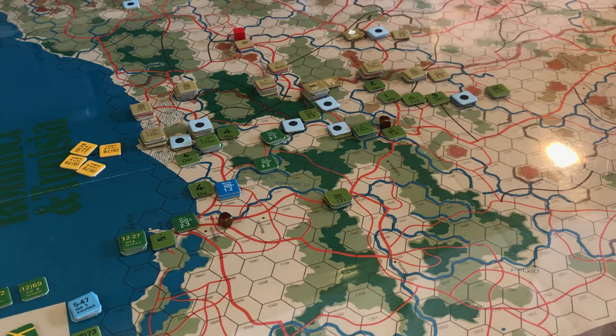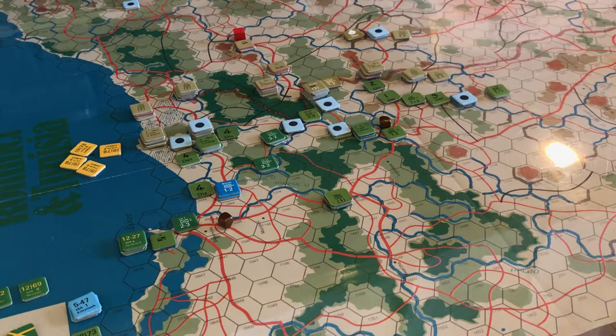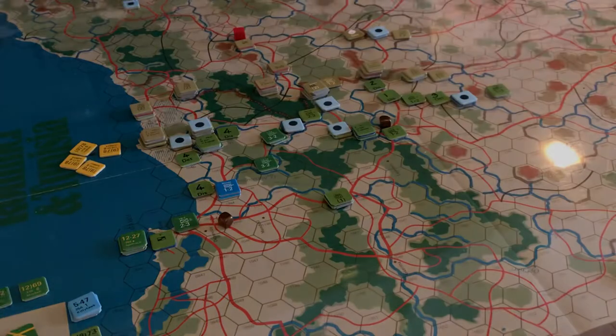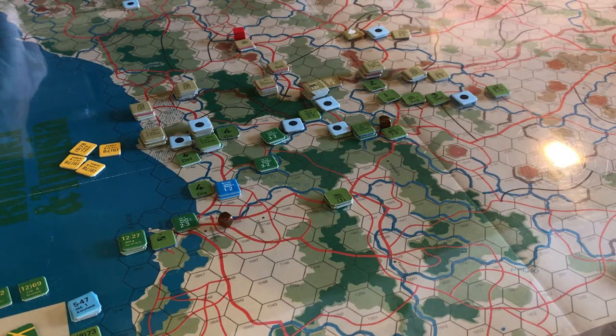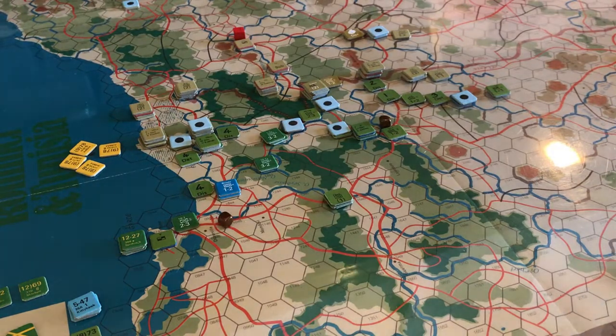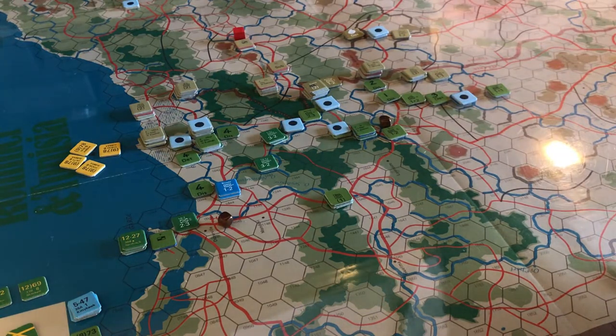We go into the active first player turn — that's the Axis. They place reinforcements at the port of Biserte where they're entering. We have a stack with the new 234th Division HQ, one infantry unit, and a leader. The infantry is semi-motorized, so we can get trucks to bring them up. Spending one command point from German Fifth Army, they move up — 30 movement points because it's fair weather, not mud.